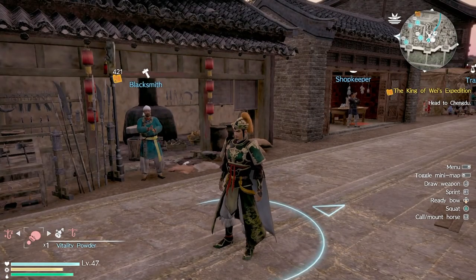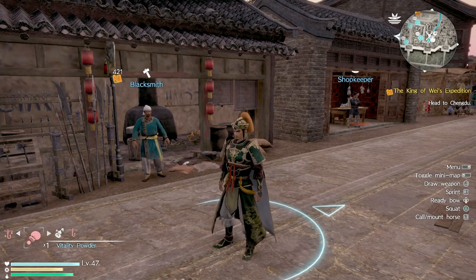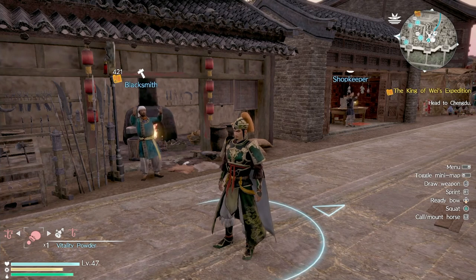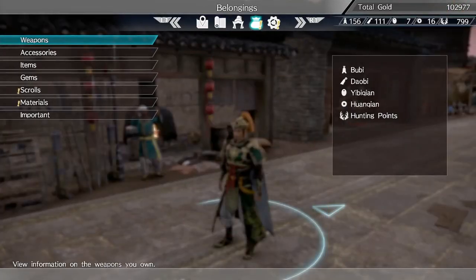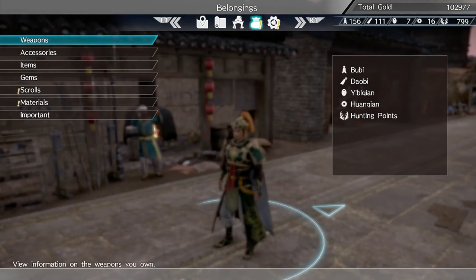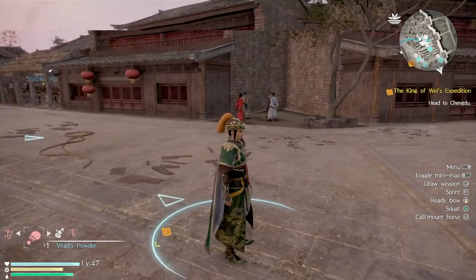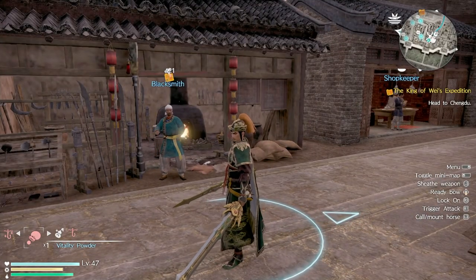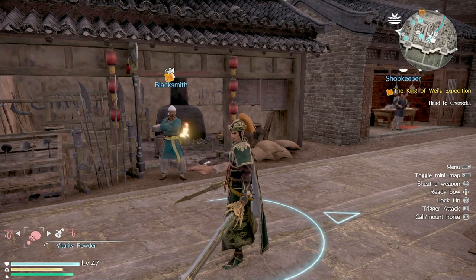Quick recap: buy all three scrolls from the coin collector, head to the blacksmith, go to Craft, and make sure you have all the required materials. You need all three scrolls, which means paying 15 Yi Bi Qian coins total — the most expensive coin type. There are exploits all over YouTube to farm those coins faster, but that's pretty much it. I hope you guys enjoyed today's video — drop a like if it helped, consider subscribing, and I'll see you in the next one. Peace out.